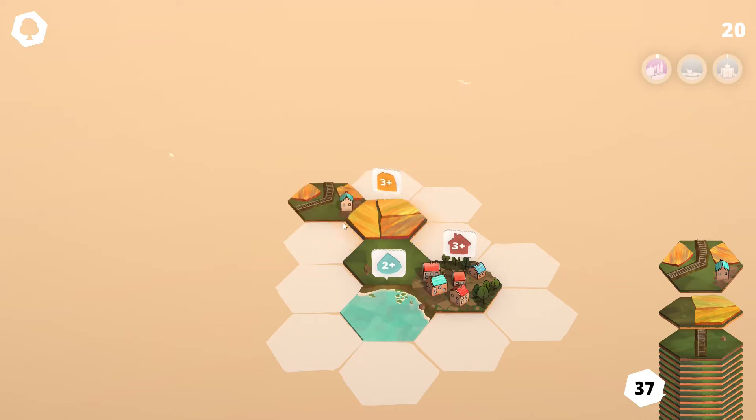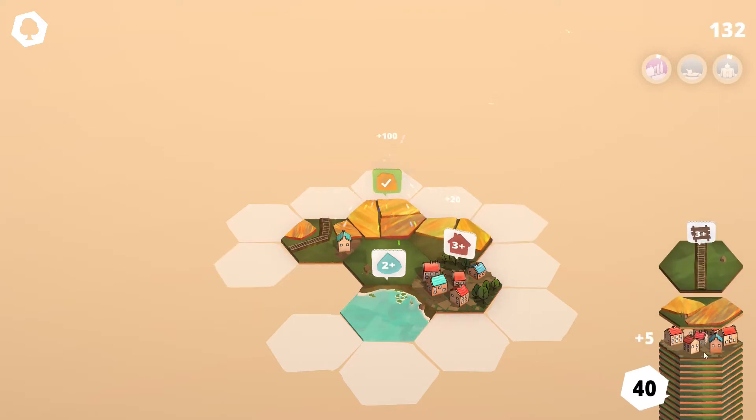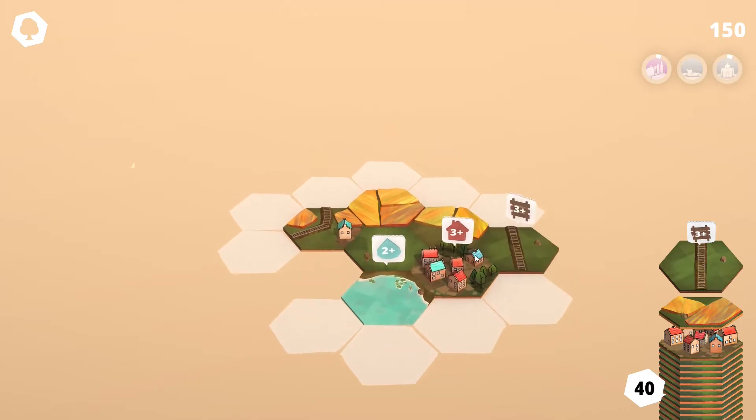As soon as we connect this one little farming side right here, it says two-plus. And as soon as we hit that marker, it connects two plain lands and the farm, which is going to give us some additional tiles. The game ends as soon as all the tiles run out, so we need to be careful. Let's try to finish as many quests as we can.